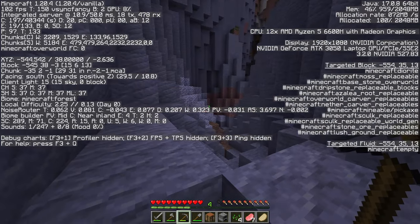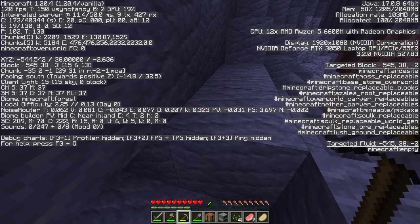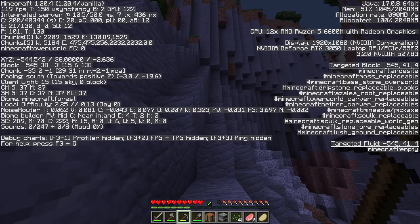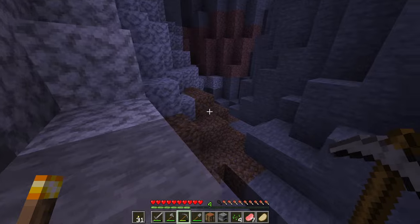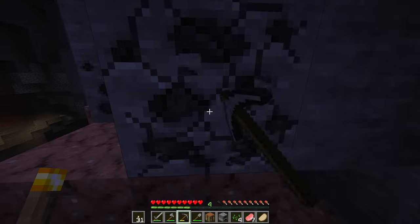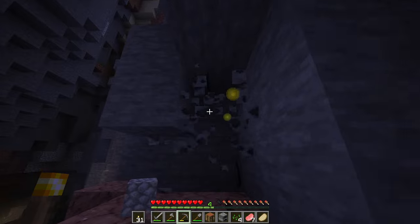I've got the debug screen open — it's showing 120 fps. We've got our coordinates, we're in a forest biome, on day zero but it's turning to night. I could make some torches quickly. I'll put one in my off-hand. There's a cave over there that looks promising — I'll get a bit more coal and some iron.